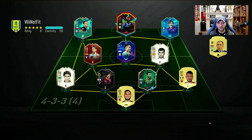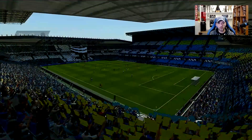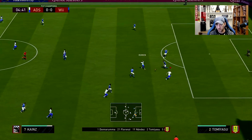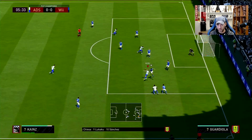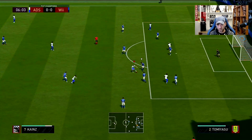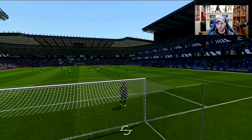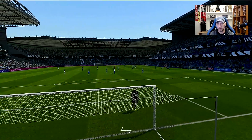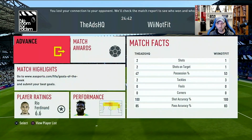Second game, a nice Serie A team with the new Shapeshifters Nandes. Going again in the 4-2-3-1 with Kainz in the central CAM position. Early on Kainz showed nice movement and we nearly scored. Then my opponent disconnected or quit — it wasn't me. The game ended at 0-0 so we go into another game.